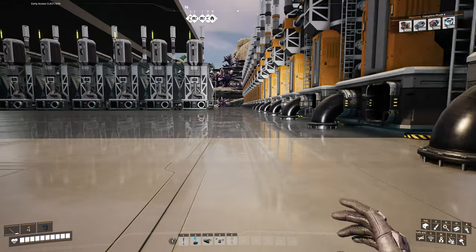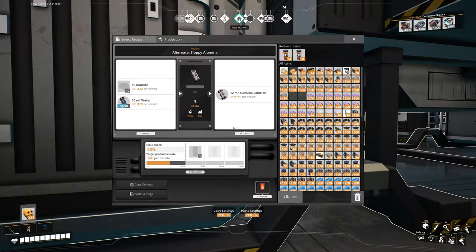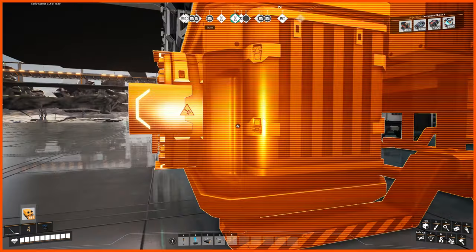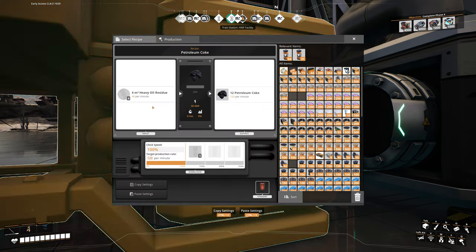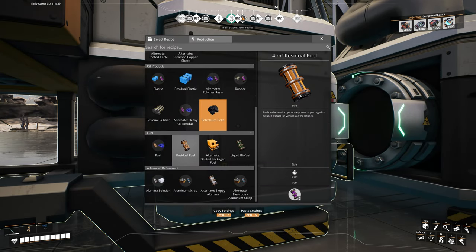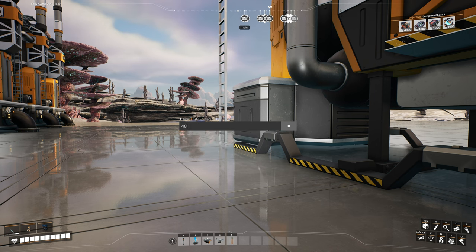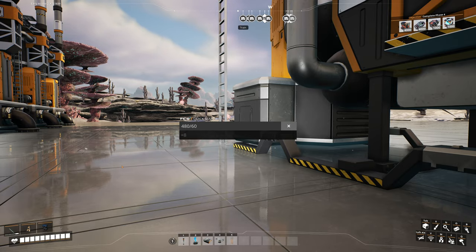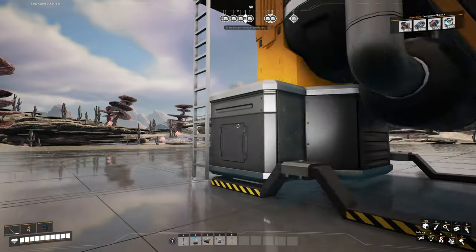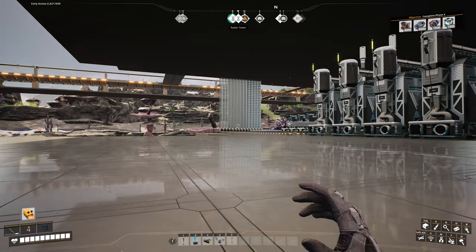I'm going to send the petroleum coke down on one belt of 480. For the electrode scrap recipe it requires 60 petroleum coke per machine, so 480 divided by 60 is 8 machines. A 480 line of petroleum coke feeds eight of these machines, and then the remainder comes down another line and I'll sink the excess petroleum coke in an awesome sink to prevent any backup.